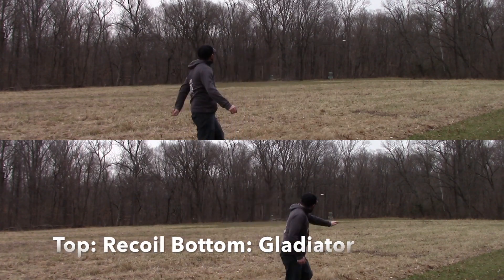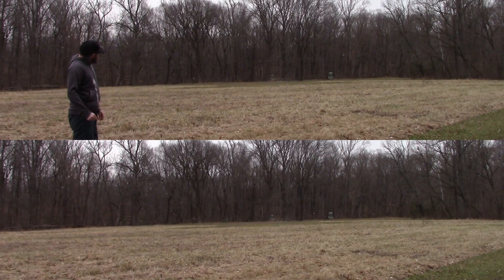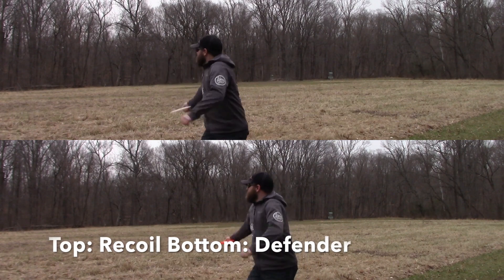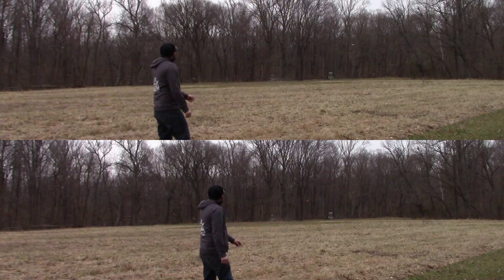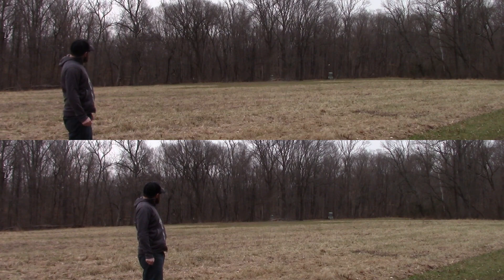Here I'm just trying to throw them hard and flat, get them to go out to the right and fade back toward the basket. The Recoil is just a little bit higher and going to be a little bit more outside to the right, so it will stay farther right than the Gladiator — but good results out of both discs on this throw. That same throw from the Recoil is going to be a little bit farther right, but you're going to see the Defender hold that straight line and stay left side of the basket. Both of these discs will skip toward the pin — the Defender finishing left of the pin, the Recoil to the right. Similar distances away from the basket.